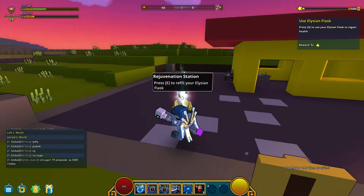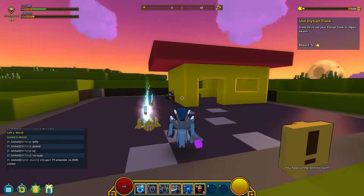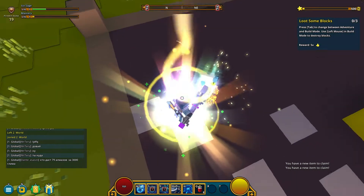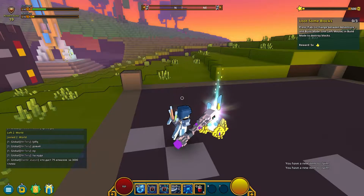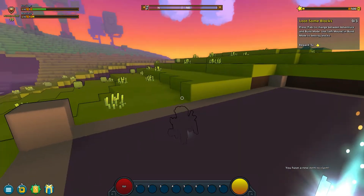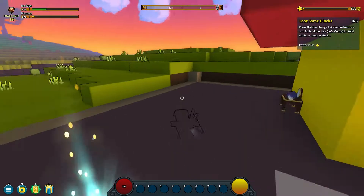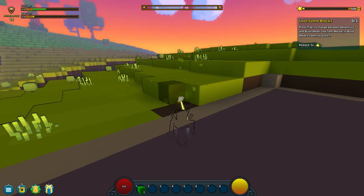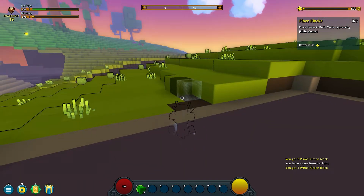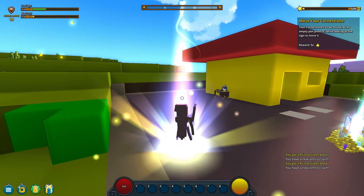Press Q to use your Elysian Flask to regain your health. Refill on health. Press E — that just refills the bottles basically. Loot some blocks. Press Tab to change between adventure and build mode. Use left mouse to build and destroy blocks. We won't destroy some of our house. We're looting. Place blocks by pressing the right mouse button. Yay, it's the same as Minecraft — makes life so much easier really.